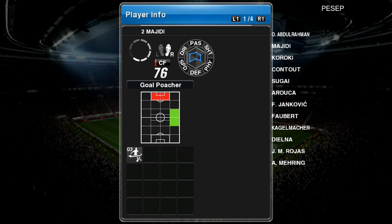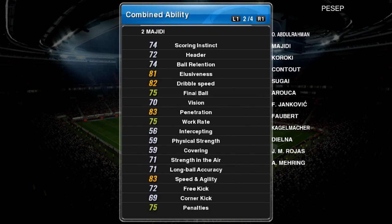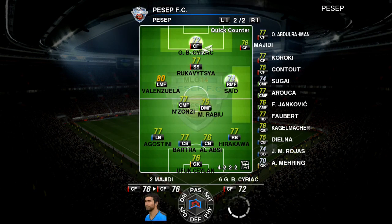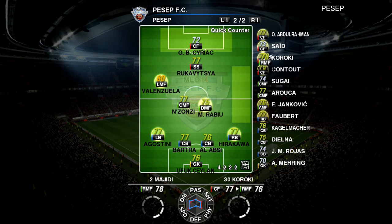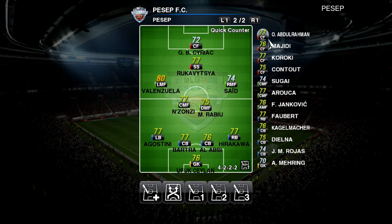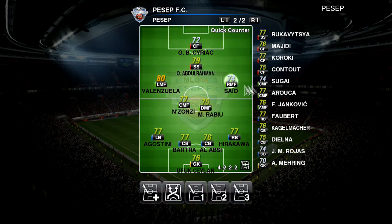Majidi is one of my best strikers as well — a goal poacher. He's got what you need for association league: speed, explosive power, dribbling, ball control, reasonably good low pass, and elusiveness to kind of steal himself from defenders or lose his marker. Speed and agility 83, penetration — how good he is to dribble past opponents. As a right midfielder his status increases to 78. With Abdurrahman, I normally play him as a second striker, but I play him as a right back, and his status goes up as well.